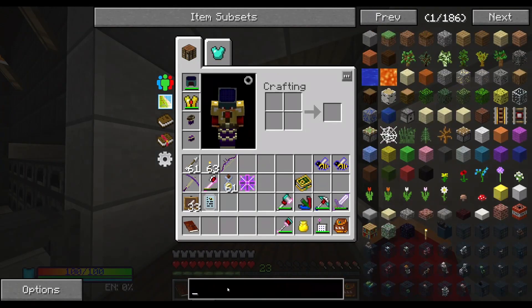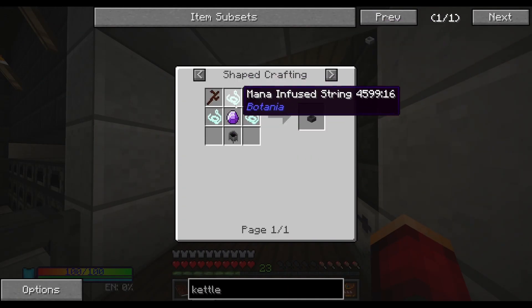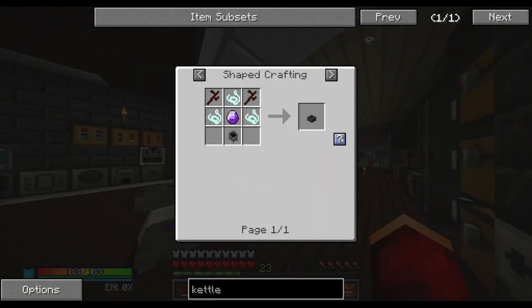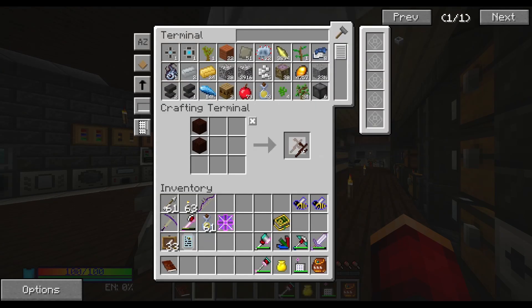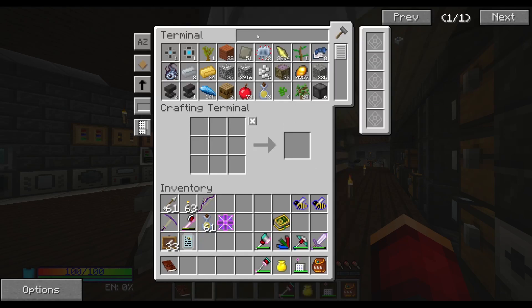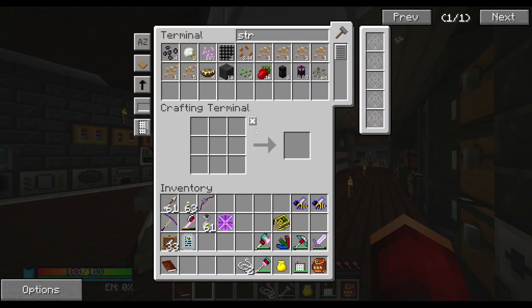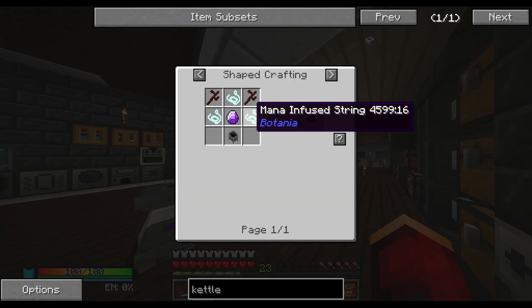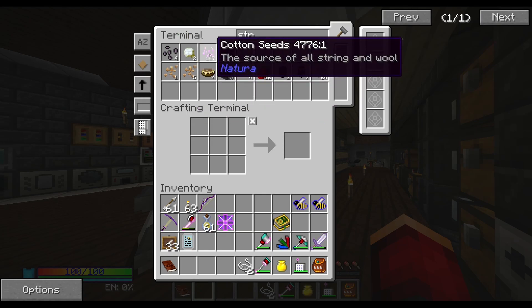In order to make a kettle, we're going to need a couple things. Do we have anything? We have nothing. Okay, let's make ourselves two of those. We only have two string and we need three. How nice. I don't think there's anything we can quickly get.